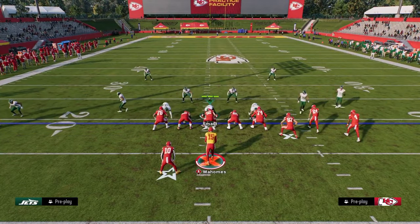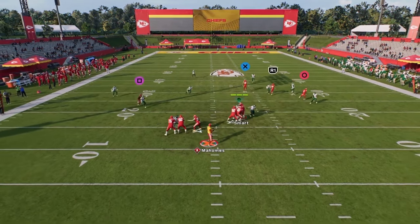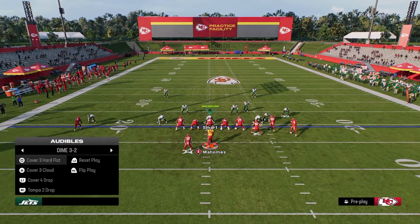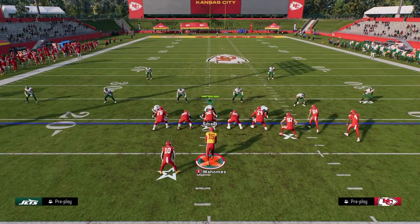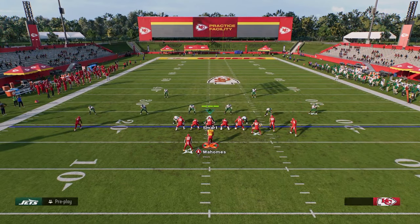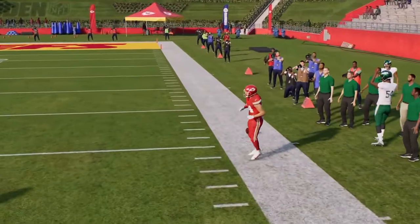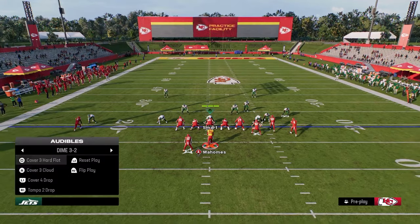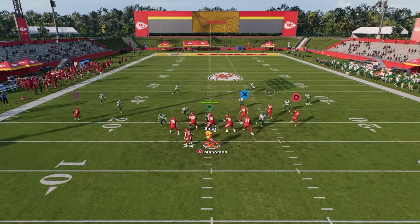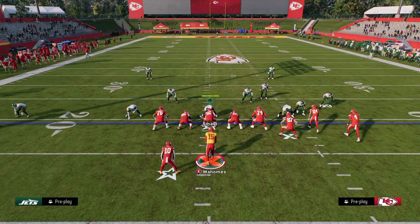This short corner route is super good this year at attacking the right side of the field. There's not really a great zone coverage that's going to defend it — if they run cover two, by using Curl Flat we have this nice deep corner route to the outside receiver that can clear that basic cloud flat defense and get a really nice gain. If they play cover three or cover four on that side of the field, we're just going to consistently hit this corner route to the outside bunch receiver. This allows us to put a high-low strain on the right side of the field.